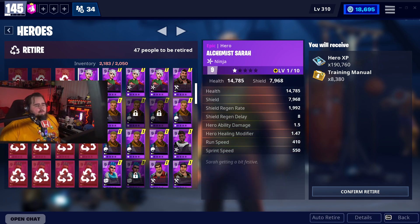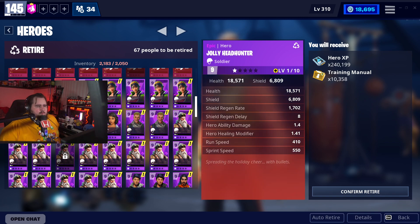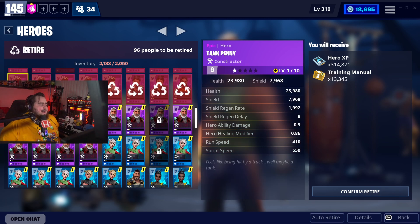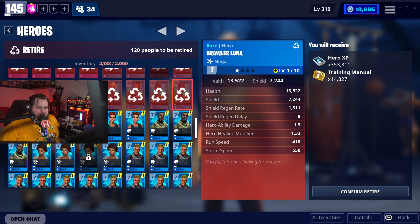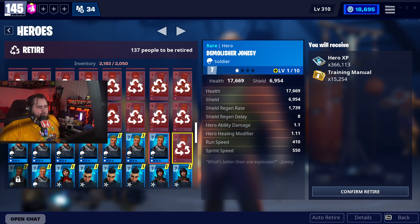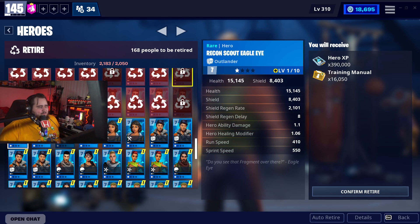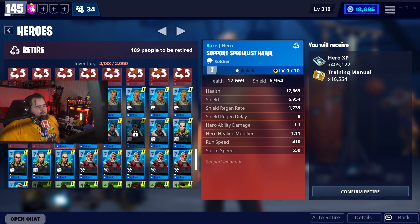It's kind of nice seeing how many heroes and overall stuff you get from llamas if you save them up. Most of you guys open them right when you get them, which is what newer players should do. As an end-game player I don't really expect to get anything besides manuals — XP is something I don't need. In reality it's not as much as you'd think — going through 14,000 manuals is like upgrading three or four heroes. But for newer players, 14,000 manuals is a lot.